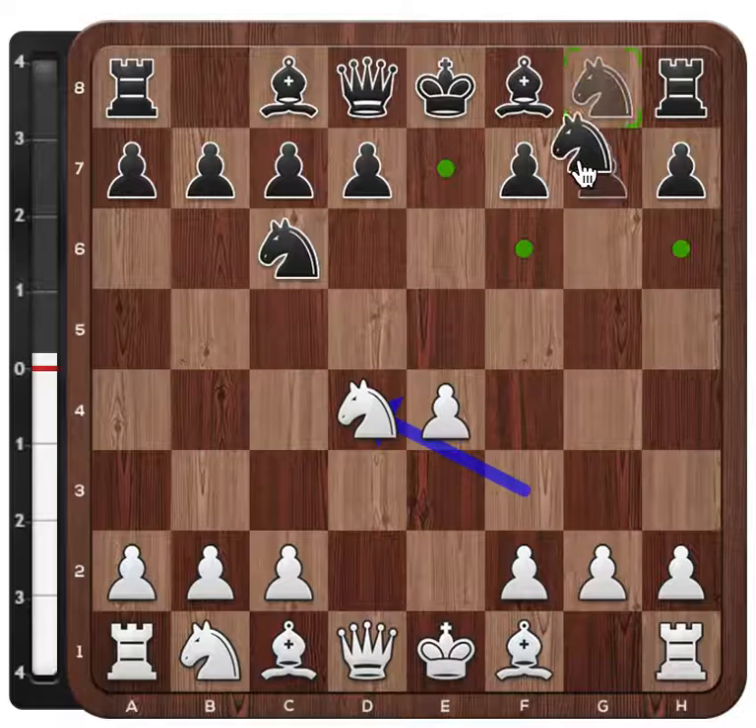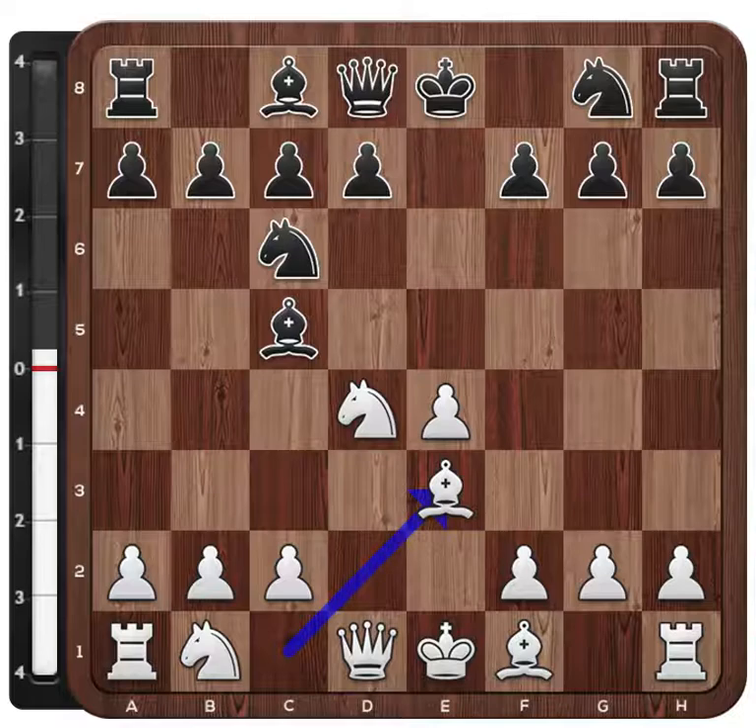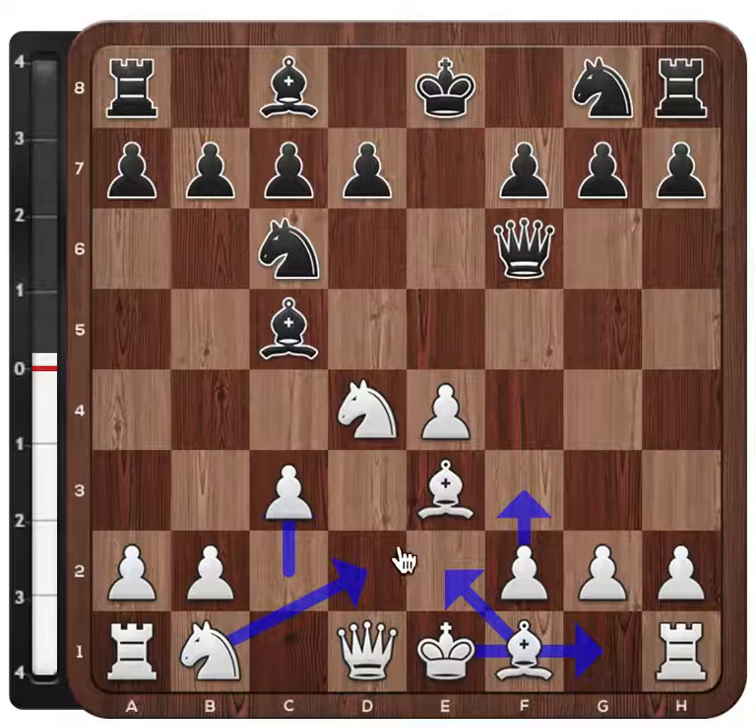The other main line is to play Nf6 here. And after Bc5, Be3, Qf6 is an important line. Normally white can continue with the setup of playing c3, moving the bishop, the knight, and playing f3.